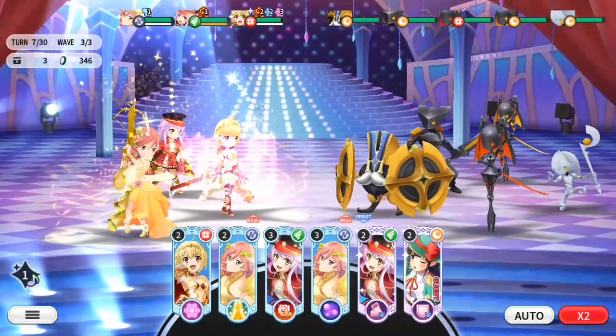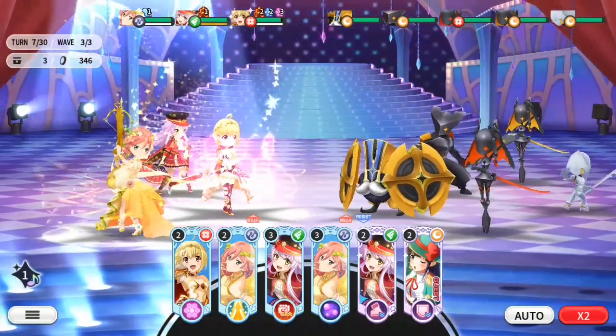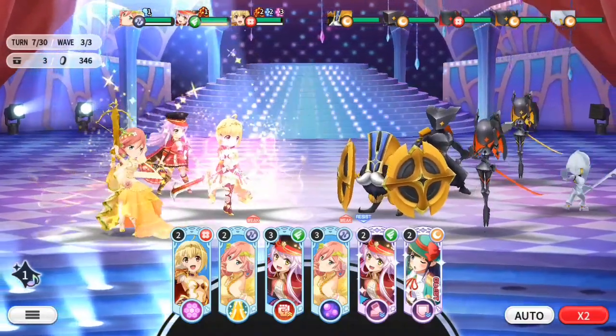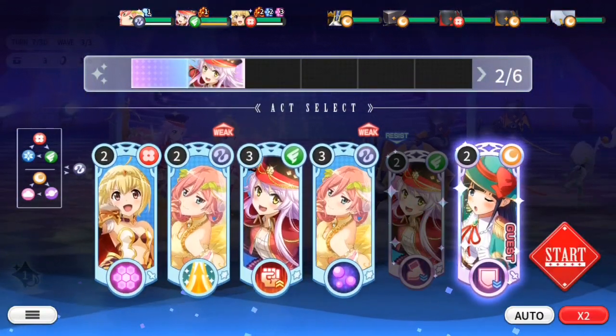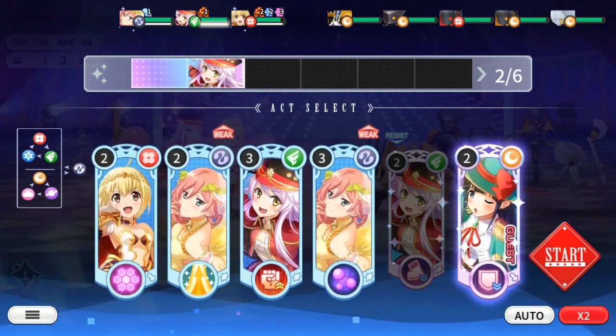It's quite straightforward — finishing act only happens if your flashing characters survive on the second round and survive through ending that round as well. Now as you can see Ichi is flashing, but if I choose not to use her ultimate, she will not be able to trigger the finishing act — she will not be part of the finishing act team.